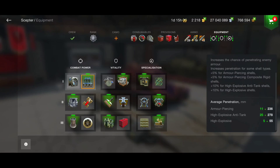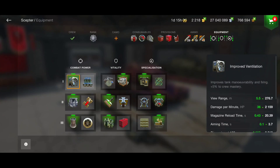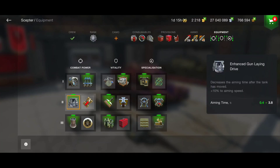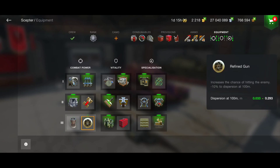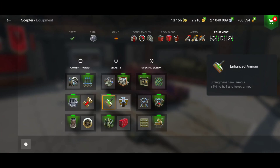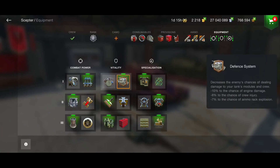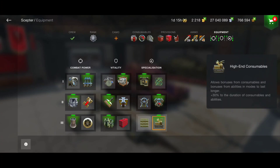Let's talk about equipment. I'm using Calibrated Shells for better penetration, since Improved Ventilation doesn't make much difference. I'm using Enhanced Gun Drive and Vertical Stabilizer to have a shorter aim time, because the aim time of this vehicle is really too long. To maximize armor I'm using Enhanced Armor, Enhanced Tracks, Defense System, Improved Optics, Engine Accelerator, and high-end consumables.